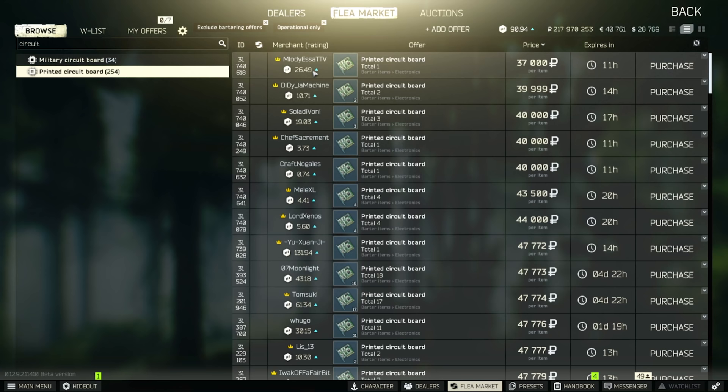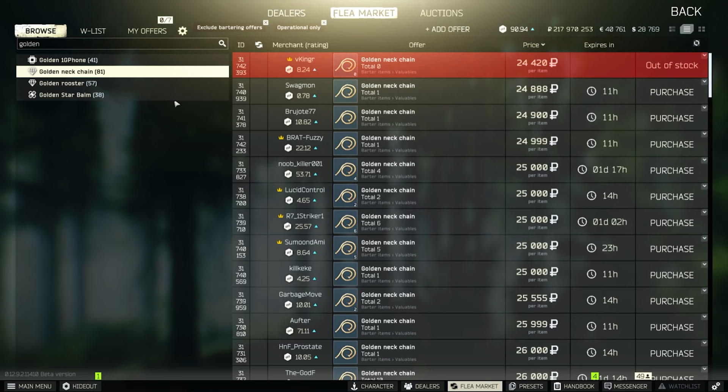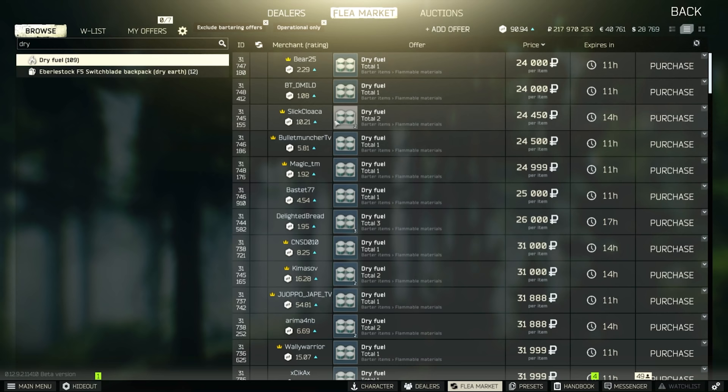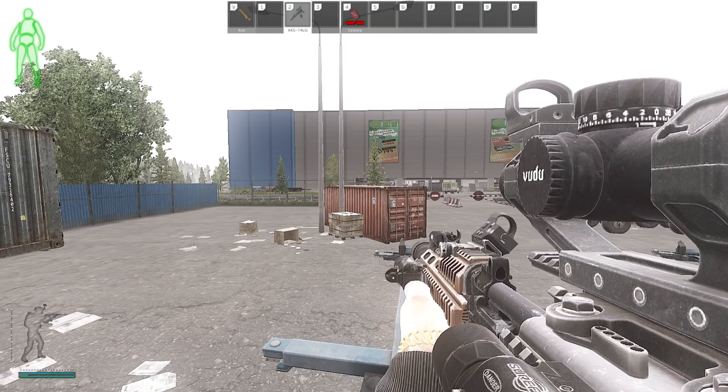CPU fan at 40k. Circuit board at 37-40k. 1G phone at 30k — other G phones are around 10k as well. GPX is about 20k. Golden chain at 25k. RAM is right now for some reason 14k but usually around 18-20k. And dry fuel around 25k — good from two traders as well.